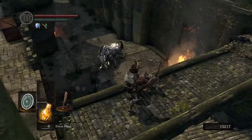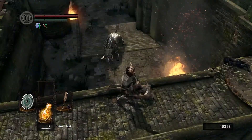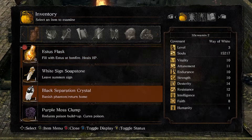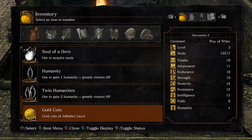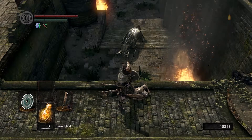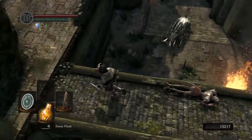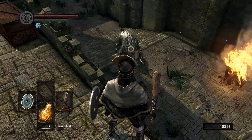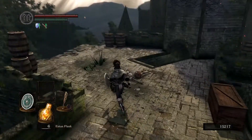I want to kill this boar because it could drop something useful. The trick here is actually killing it — I don't have any alluring skulls. And it's moved so I can't do the plunging attack either.